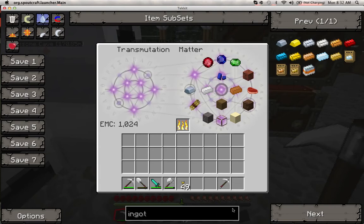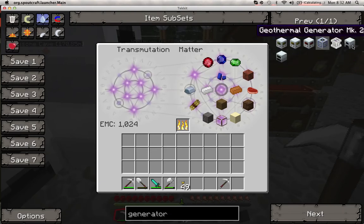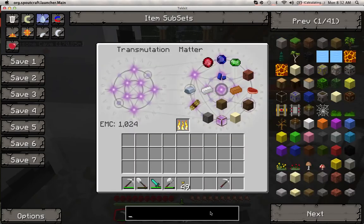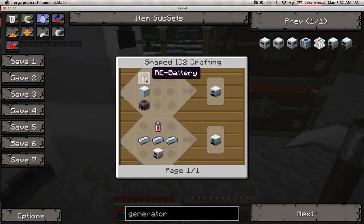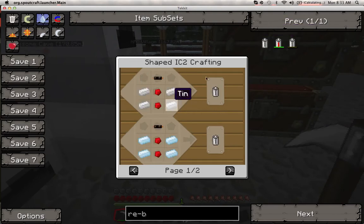Another amazingly helpful trick: if you know what you want to build but don't know the recipe, say you want to make a generator — you look it up, find it in the menu, then make sure you're not typing anymore, click into the interface, press R, and it'll bring up how to craft it. That's really cool — you can see how to make any item. One tip: certain items have a battery in them, so if you try to click R on a used one it won't work. Type in 'RE battery' to find the unused version, then click R to see the recipe.